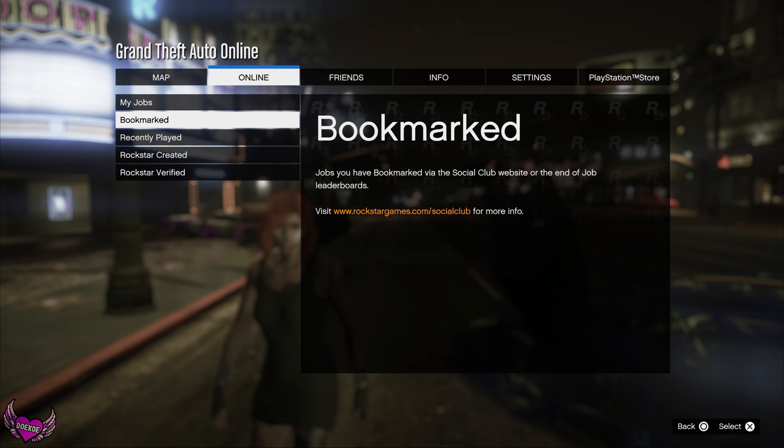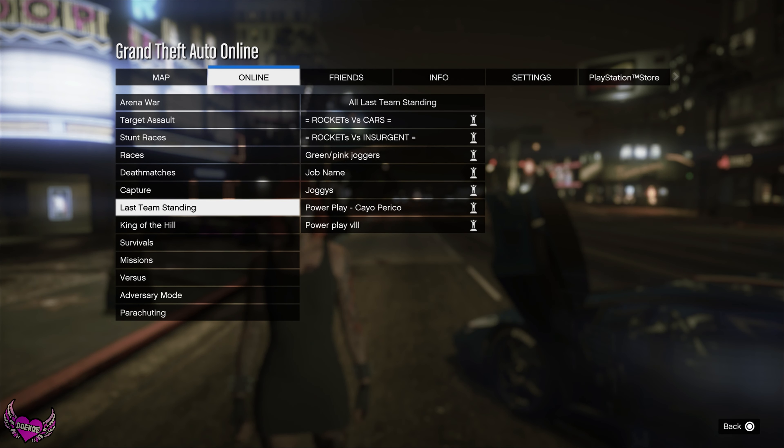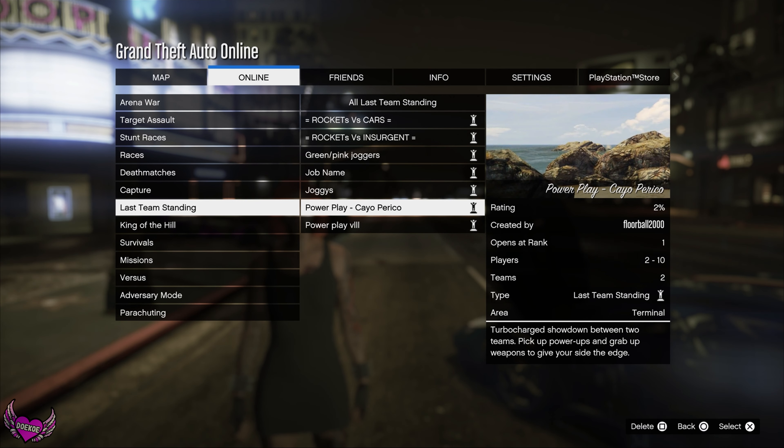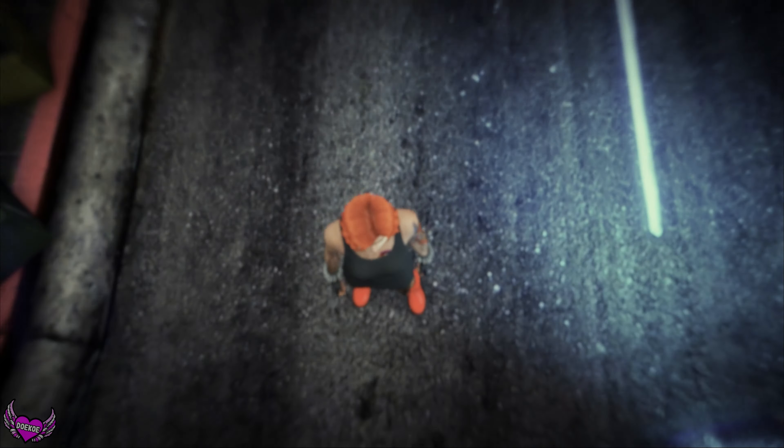Go over to your pause menu, go to bookmark jobs, then go to Last Team Standing. I've got the game Power Play Cayo Perico — I'll leave the link to this job in the description so you can bookmark it yourself. After you've done that, restart your whole game. You should then have this game in your bookmark jobs list. Just start it up.